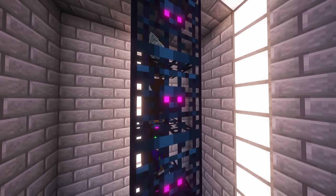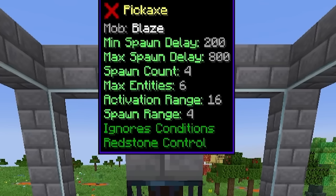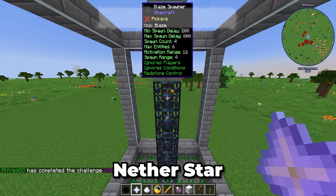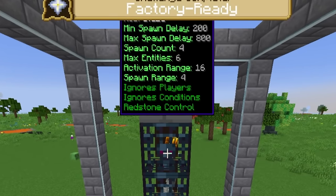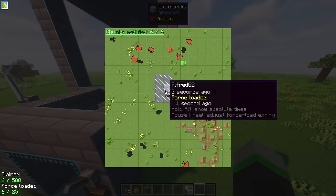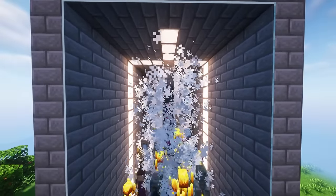Another important factor is how far away the player is from the spawner. At the top you can see activation range. We can bypass this entirely by using a nether star. Once you've hit it, you can see at the top it says 'ignores players.' This is important — as long as the chunk is loaded, it doesn't matter if players are around or not, and the spawner will still continue spawning mobs.